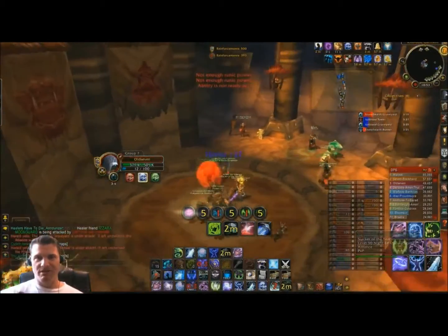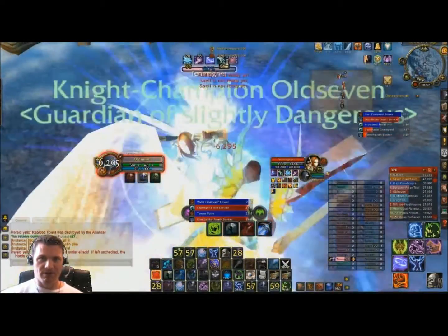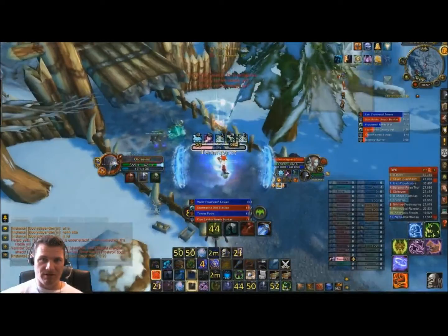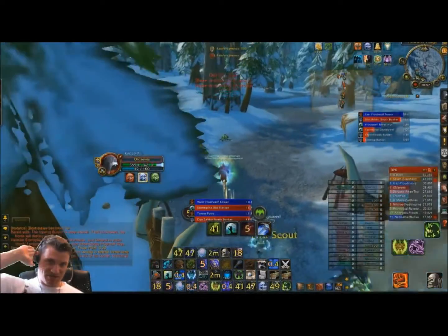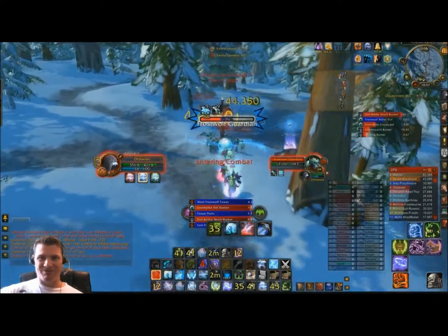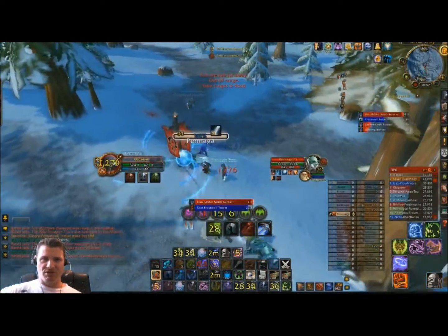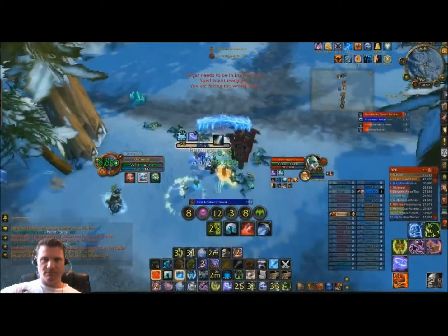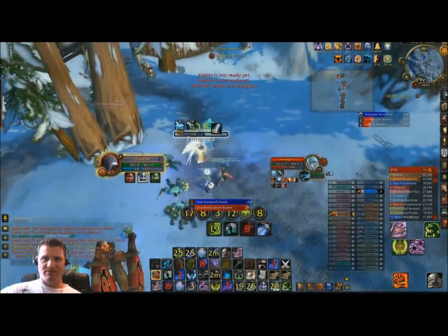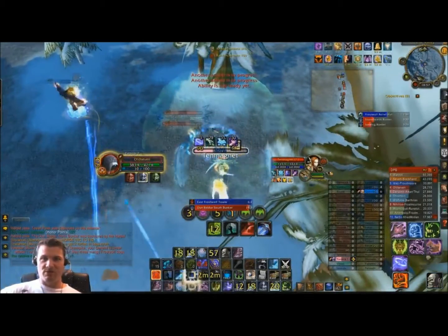Now we're going to sneak up on this Holy Paladin — let's see what we can do with him. I notice I have to get my dots up; the more dots I get up, the bigger the Obliterate hits. This Killing Machine proc: 142k Obliterate — it's kind of like a finishing Chaos Bolt, which I like. But I'm still favoring dual wield in RBGs right now. Notice when Rime procs that's a free Howling Blast for me, but Howling Blast wasn't doing a lot of damage when specced into two-hander because Howling Blast really relies on mastery.